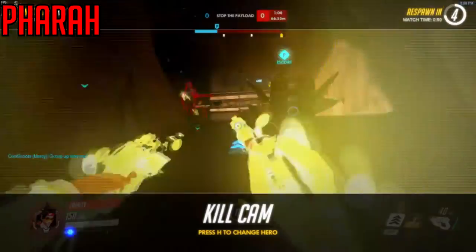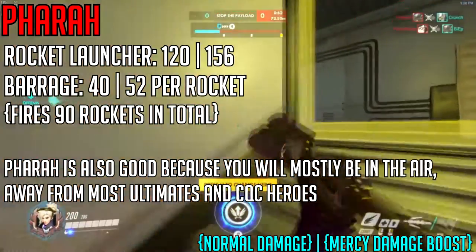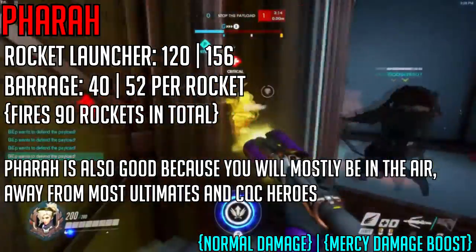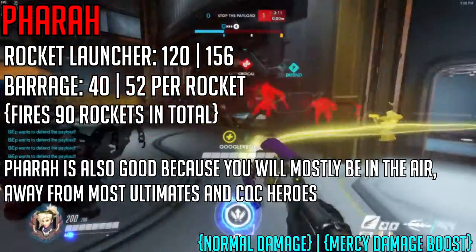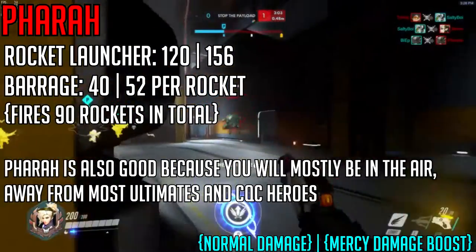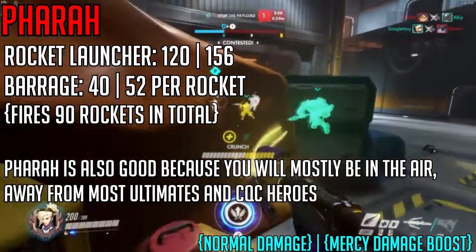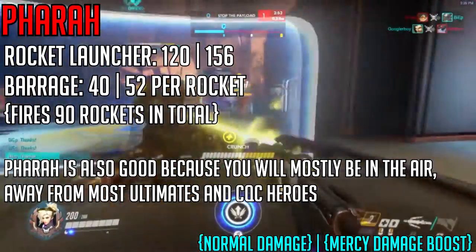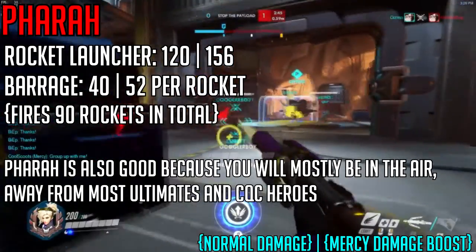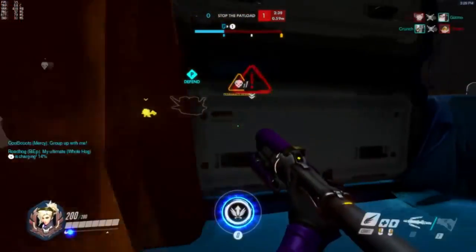Pharah is actually pretty interesting. Pharah normally does 120 damage on a direct hit rocket shot, but with Mercy's damage boost it does 156 damage per direct hit. If Pharah hits an enemy 4 times directly and they are not being healed, they will die no matter what — the only exception being Roadhog with Torbjorn's armor. A direct hit on Tracer kills her, and anyone else will be left at 46 health and forced to retreat for healing.